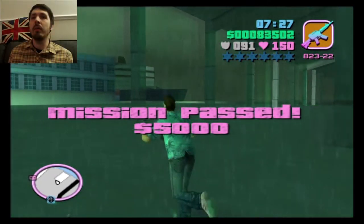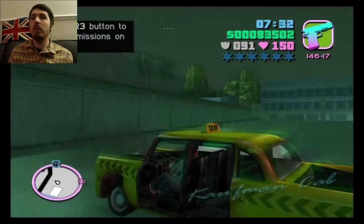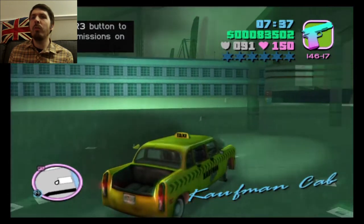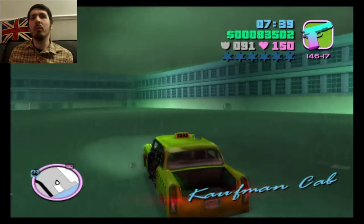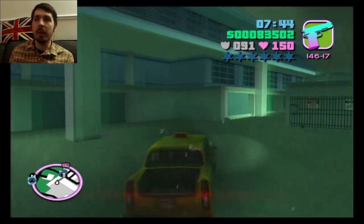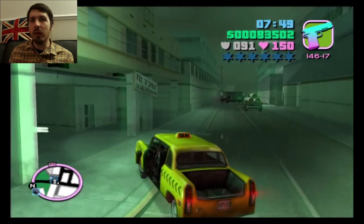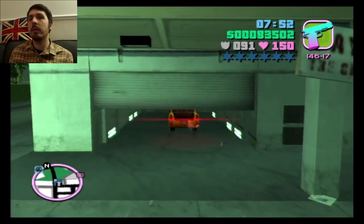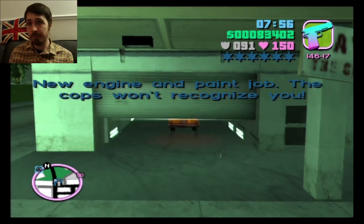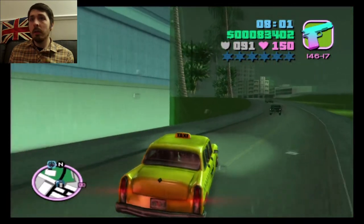5,000! So although our car did look like it was going to blow up in the cutscene, we're alright. There's the paint spray here, so rather than just get another car we'll just do this. And now we'll head to the Printworks and crack on with those missions. I think there's two missions if I'm not mistaken.